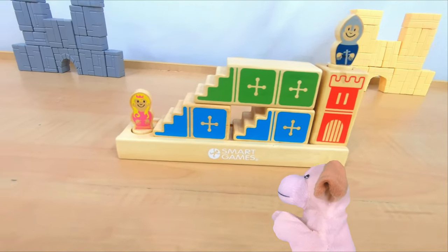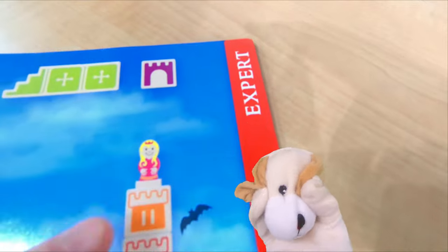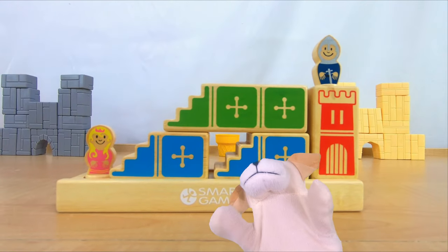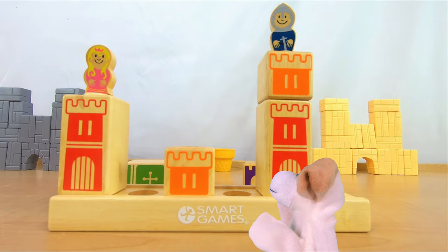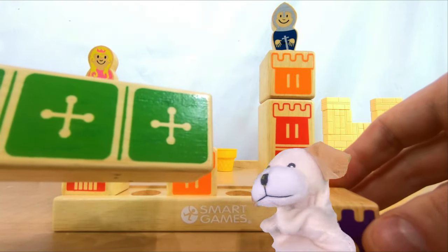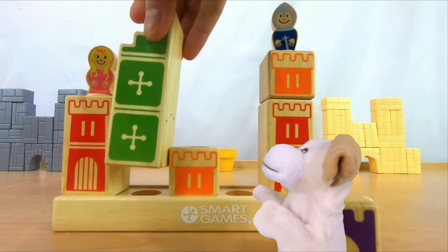Do you think we can get one more? Let's jump to challenge 32. It's another red expert level challenge, but we've done a red expert challenge before, so I think we can do it. Castle, could you please give us challenge 32? Here we go — we've got the big green stairs and a small purple cube block, and there's an orange block in the way at the bottom that we can't move. So what combination will let the princess rescue the knight?